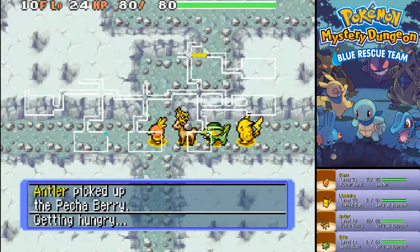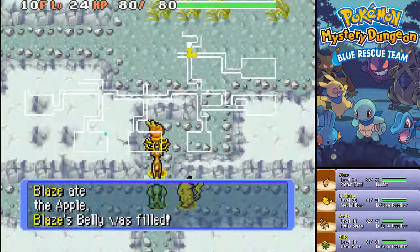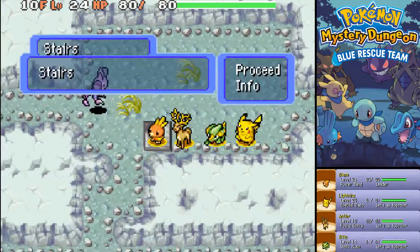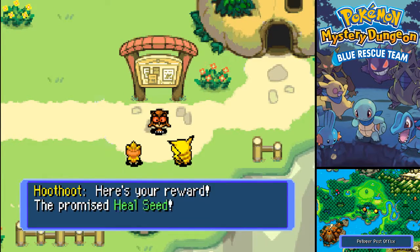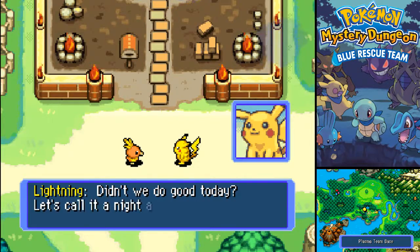Oh! I forgot that he can pick up items. Apple time! I don't think the Rest was here - never mind, it should have been there. 'Thank you for rescuing me, here's your reward.' Gravel rock - yay, just what we needed! 'Thank you for getting me the Rest, here's your reward.' Oh, a seed - okay, never mind then. Well, we did good today.